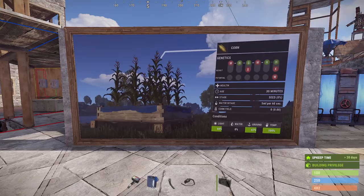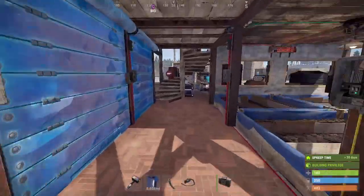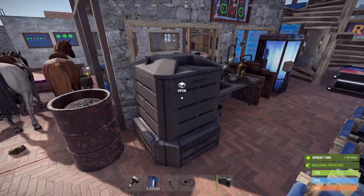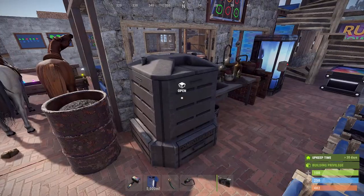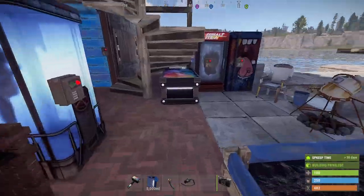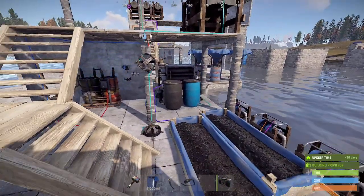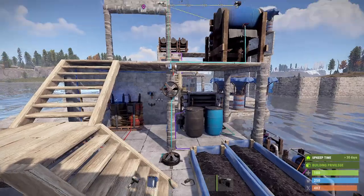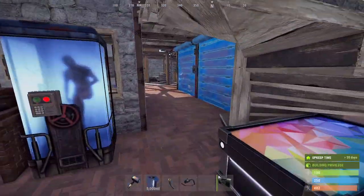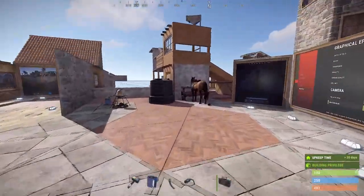Even if you're not into farming, somebody on the server will be, and those teas from the mixing table are going to be huge — massive buffs across the board. We also now have access to the composter, where we can make fertilizer and sell that for scrap, along with cloth, over at the Bandit Camp. There are also new items like pumps, sprinklers, valves, and we have more in-depth content on all of those available on the channel.